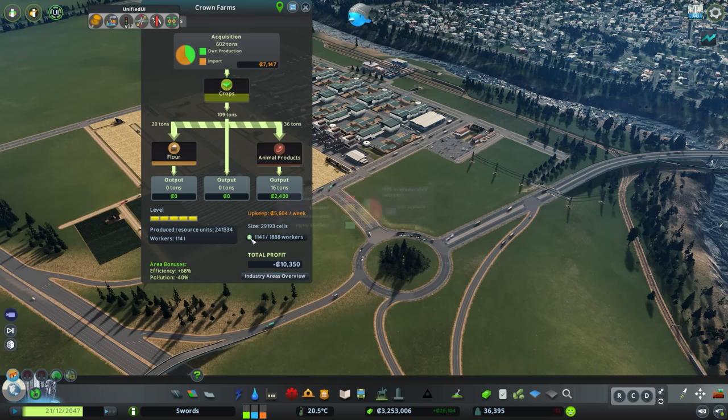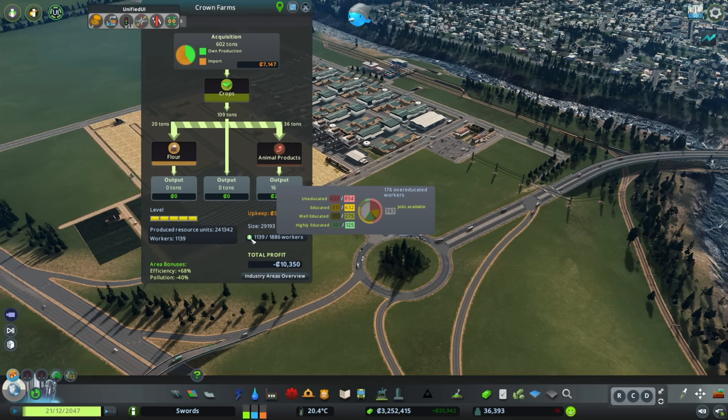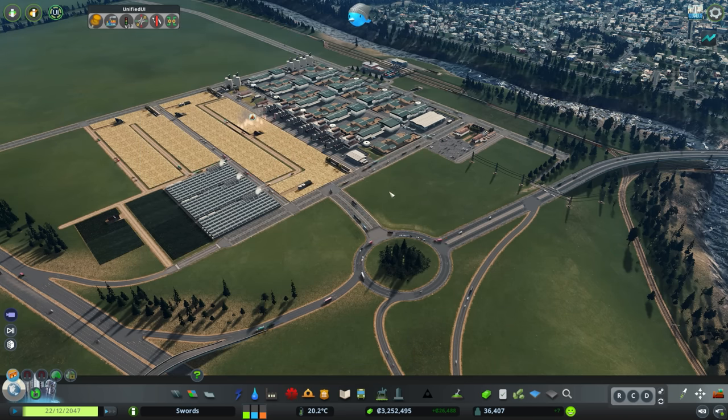There's a need for about 750 jobs, but we've got a bigger problem — there's too many highly educated, which is an interesting problem to have. We've always had the inverse of that for a long time. The yellow category — the educated category — is actually the toughest one for me to fill, because you need people to graduate elementary school but not go any further, just to take a job from there. Long story short, we're going to be looking to grow our population to fill the rest of these jobs, and hopefully place the highly educated people into more appropriate office jobs.